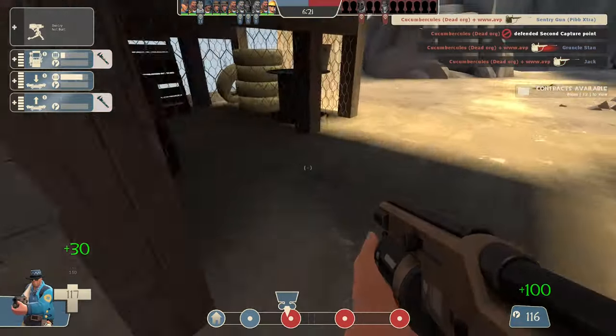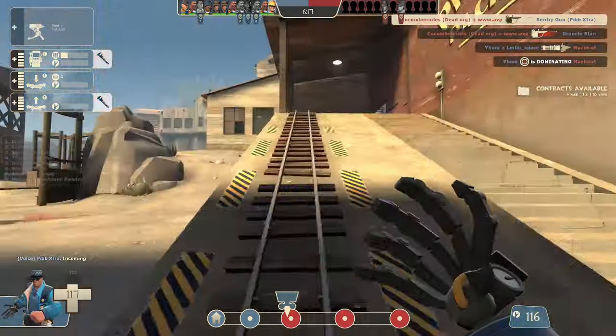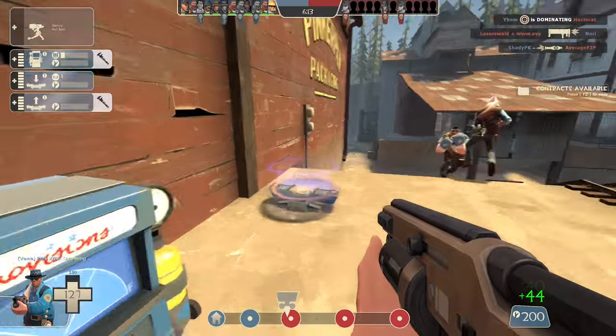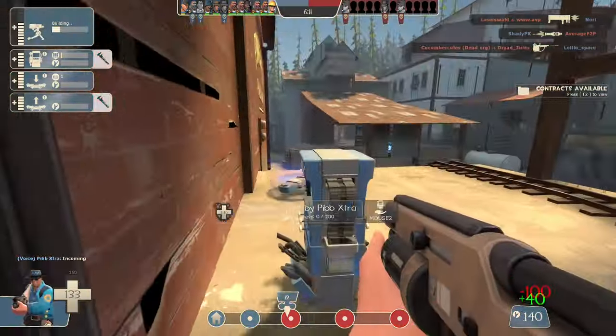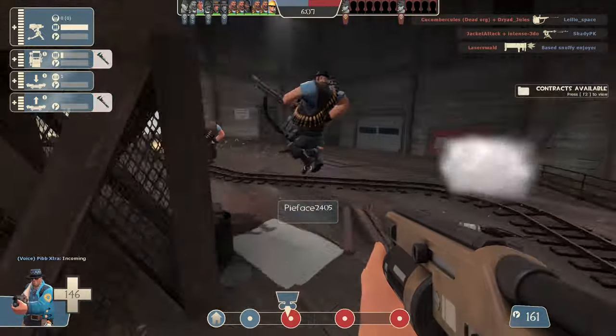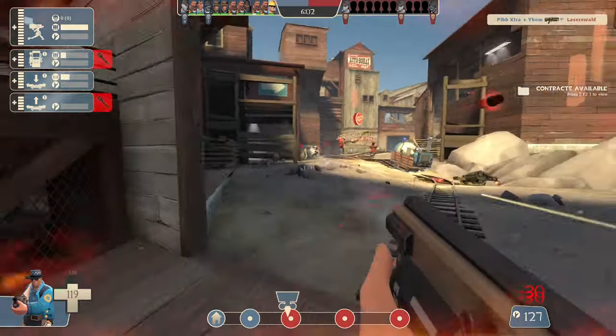The self-sustaining infinite fire these stats produce is incredibly addicting to play with. It's hard to describe just how much fun this weapon is to use. But it's not without its downsides. Using metal instead of ammo means that as Engineer, you have to be a lot more cautious with how you spend your metal. If you use all of it to upgrade buildings, you are left incredibly vulnerable because you don't have your primary weapon.